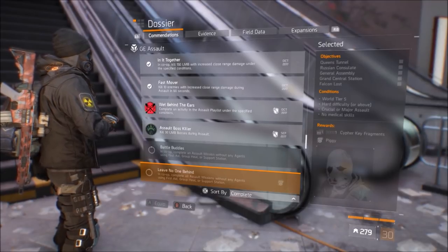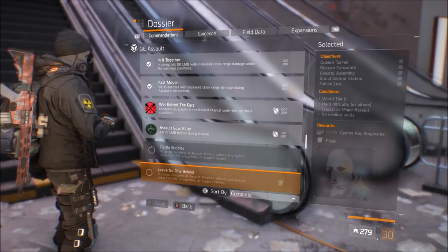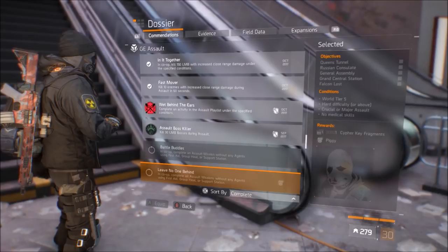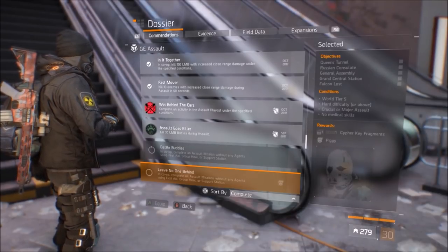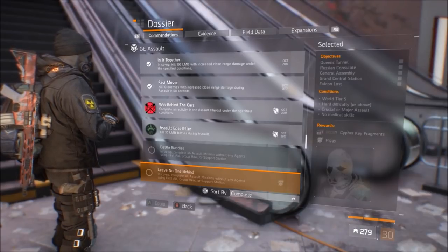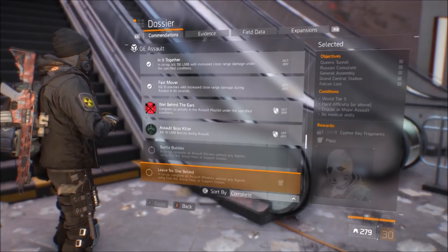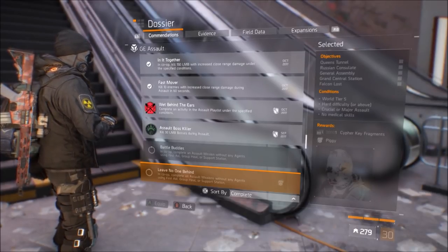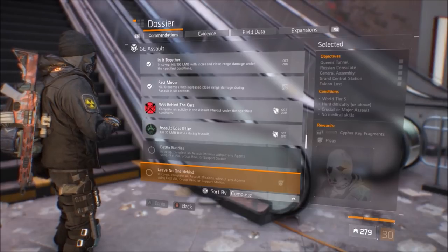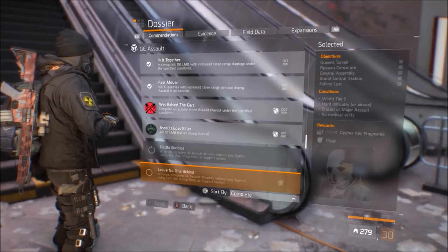Self-Preserve — get a crit shot, get some health back — things like that will help. In terms of gear sets, Path of the Nomad: if you have the classified version, obviously wear the six-piece. That will be very helpful for you and your team. If you're running in a group that is communicating — which I recommend, especially for Falcon Lost — if somebody's a Tactician, put up turrets and Seeker Mines. Use offensive skills to keep enemies away, reducing your chance of being downed.